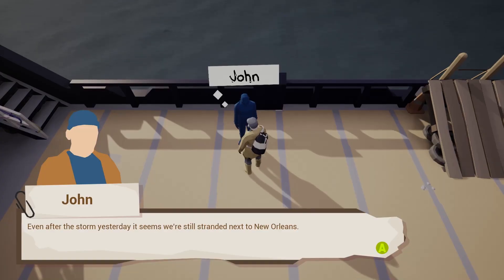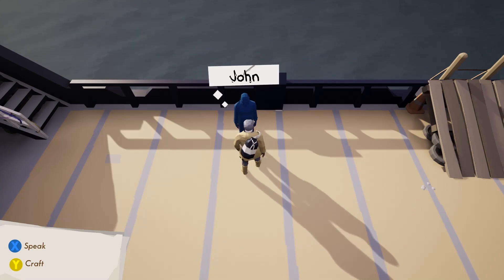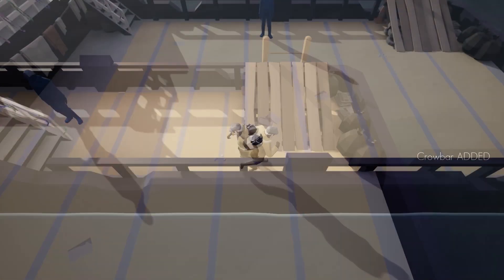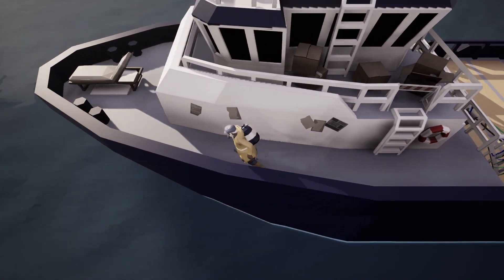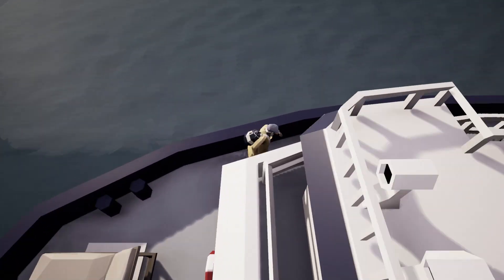To do so, you have to go back to the boat and ask John, the remaining member of your crew, to craft something for you. The boat, stranded in New Orleans, is your safe zone, where you gather the survivors you can find.